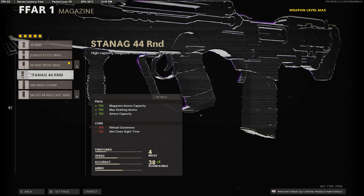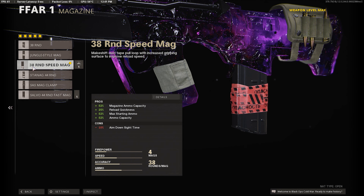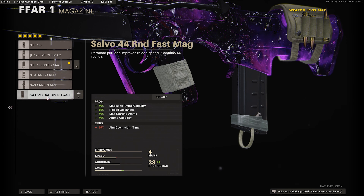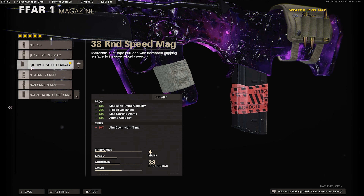For the magazine, I want the 38 round fast mag. This is going to give us faster reload, more starting ammo, and more bullets in the magazine. This only minuses 10 ADS speed — that's why I'm using this magazine instead of the other one, which minuses 25 for just a few extra bullets. I don't think it's worth it, so I'm using the 38 round fast mag.